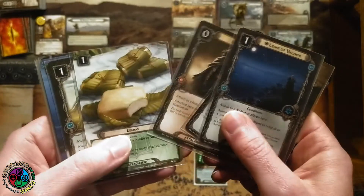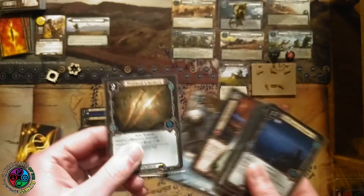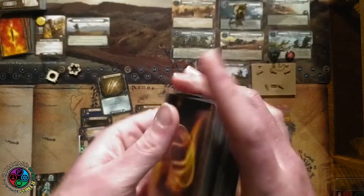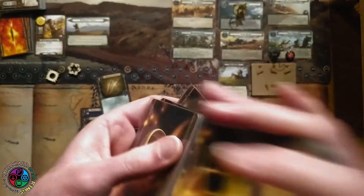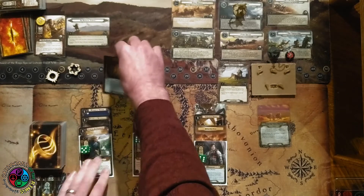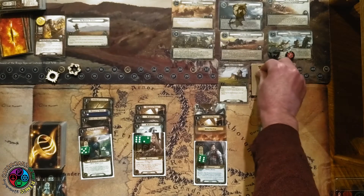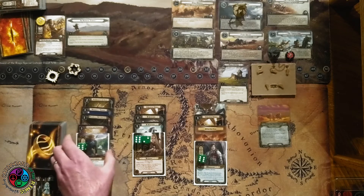Playing Open the Armory, spending Haldir's resource, looking at the top 10 for something to put on Haldir. I'd like a Mirkwood Longknife. Almost whiff — but there it is, the Mirkwood Longknife goes on Haldir: plus one willpower and plus one attack, actually plus two willpower total. Now he'll be questing for six without exhausting, and Eowyn quests for eight and readies after she quests. That costs two spirit resources. We get plus one attack and plus two willpower boost. Let's head into the quest phase.